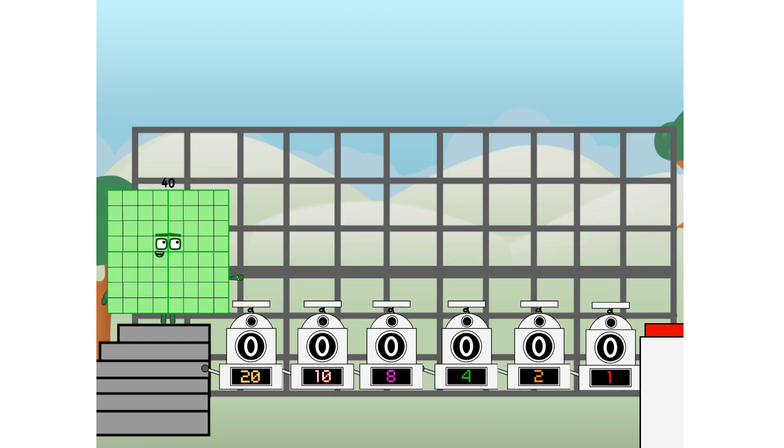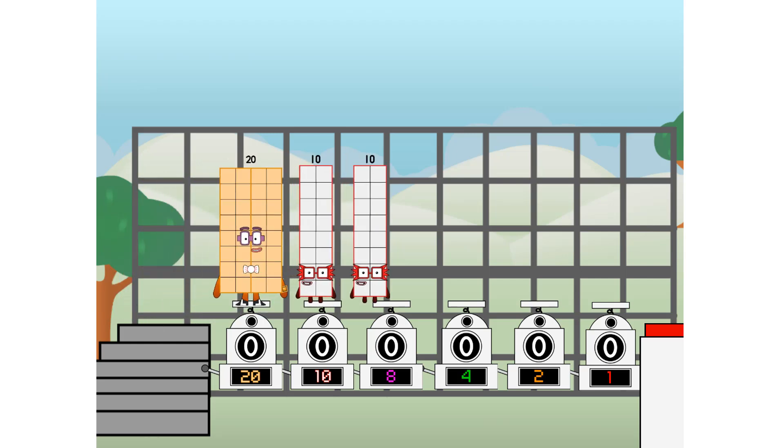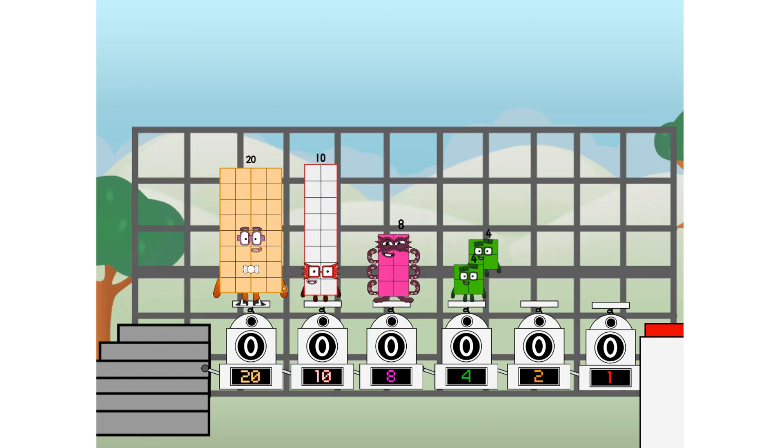First, I split in two: 20, and 10, and 8, and 4, and 2, and 1, and 1 more to press the big red button. Then you choose who's going up: one of me, and none of me, and one of me, and none of me, and one of me, and one of me, and none of me, and one of me.